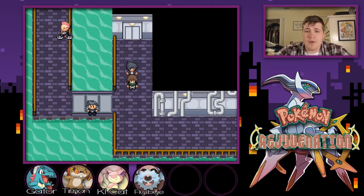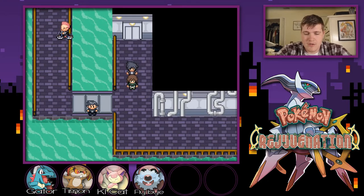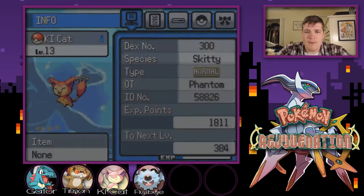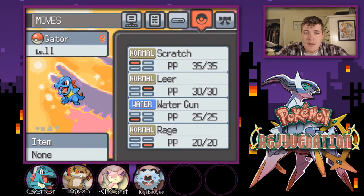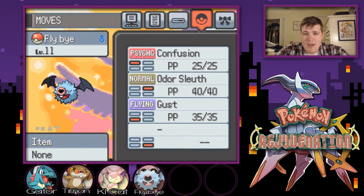What is going on guys? It is Phantom Mike, bringing you episode number 5 of our Pokemon Rejuvenation Nuzlocke Challenge. If you guys have not seen the last episode, be sure to go check it out. We got ourselves a brand new Pokemon added to the team, so let's do a quick team recap. Up first we have Ki-Kat the Skiddy with Attract, Disarming Voice, Tackle, and Sing. Then our starter Gator the Totodile with Scratch, Lear, Water Gun, and Rage. Then Timon the Patrat with Tackle, Lear, Bite, and Bide. And our newest member Flyby the Woobat with Confusion, Odor Sleuth, and Gust.